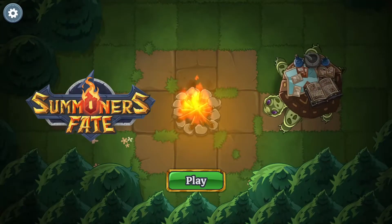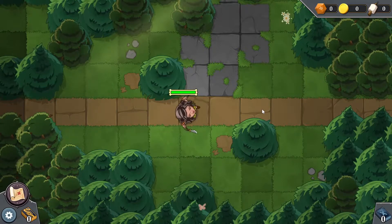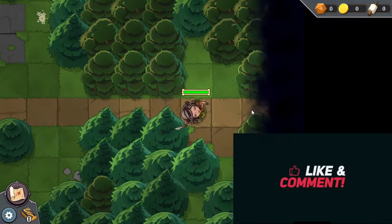Today we're checking out Summoner's Fate, the game where you throw flying squirrels at your enemies. I can control this person by clicking on these square tiles and they move around. This is my summoner — I am the guide who controls them. Ooh, battle.